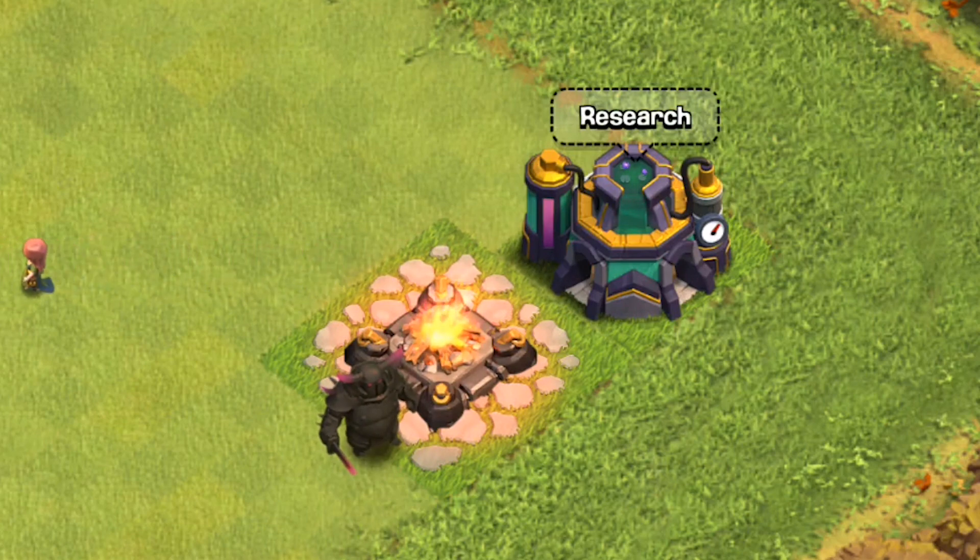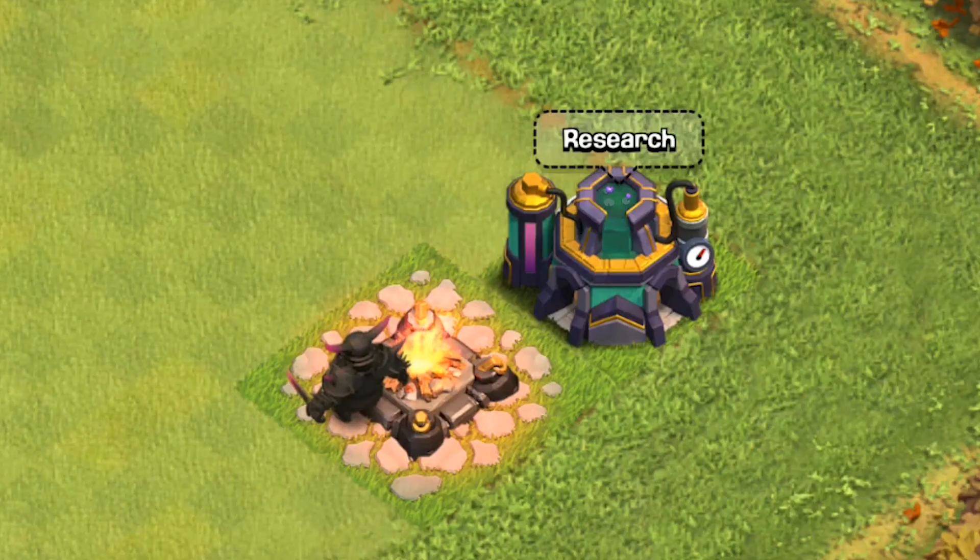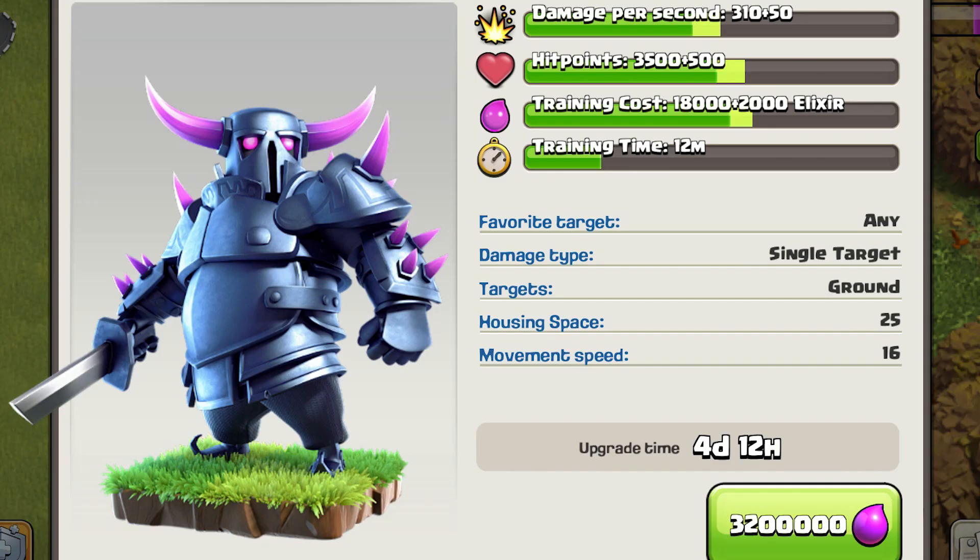Starting the attack: 1, 2, 3, 4, 5, 6, 7, and 8 hits. Level 3 PEKKA is unlocked at Town Hall 8 and requires Laboratory level 6.